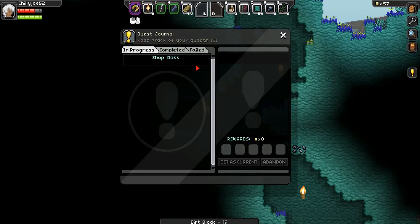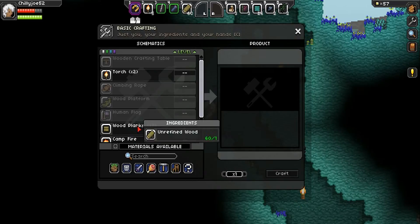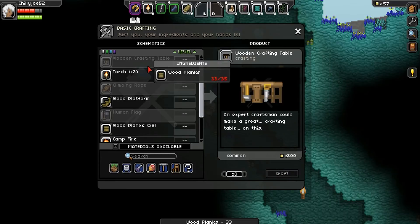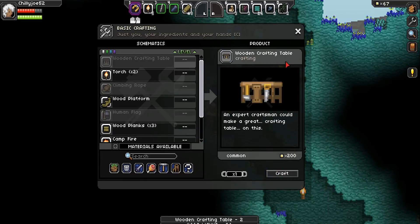Oh yeah, there are quests as well. Shop class — make yourself a crafting table. Let's do that right now. Make some wood planks first of all. You need quite a bit — you need 35. And then you craft. There we go.